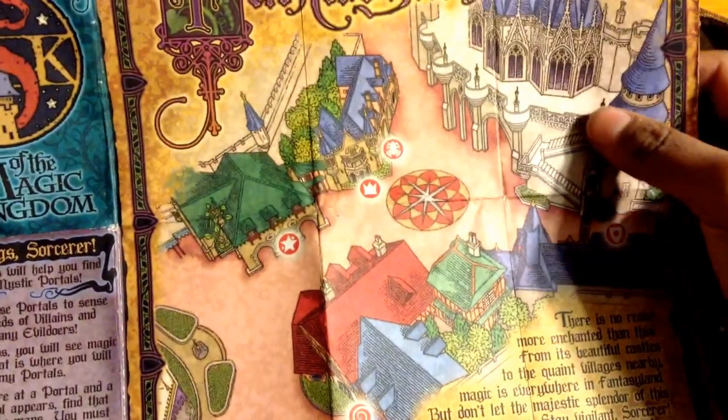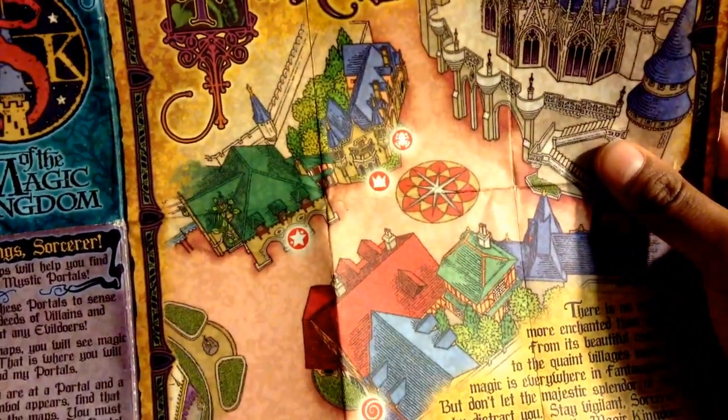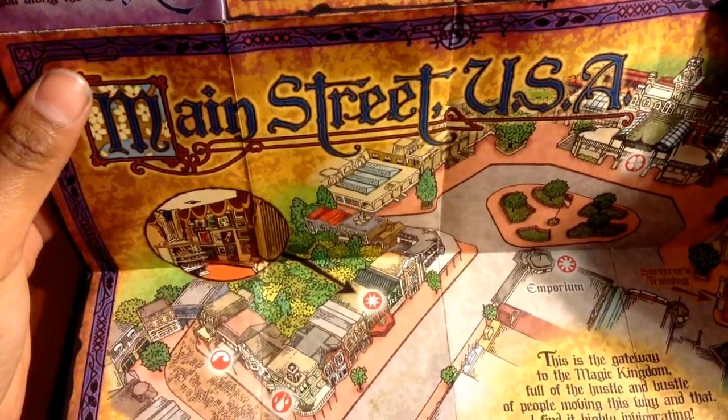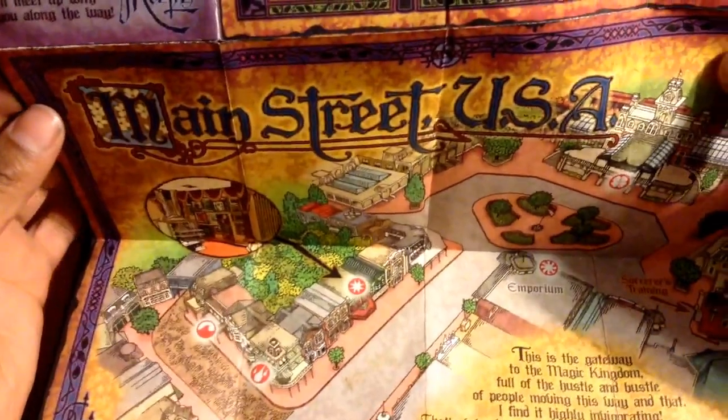when you are at a portal and the magic symbol appears, you must quickly go to that portal. Once you find and open a mystic portal, stand in the circle of power and defend the realm.